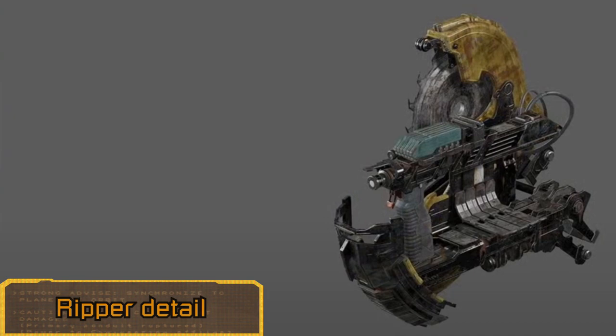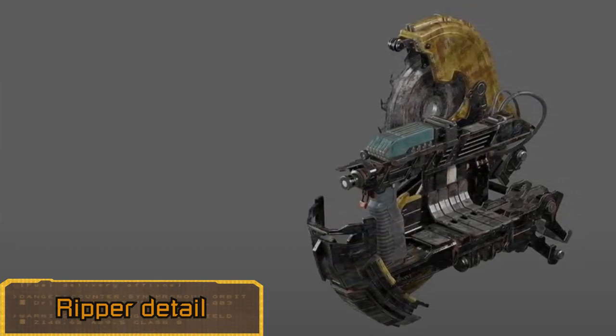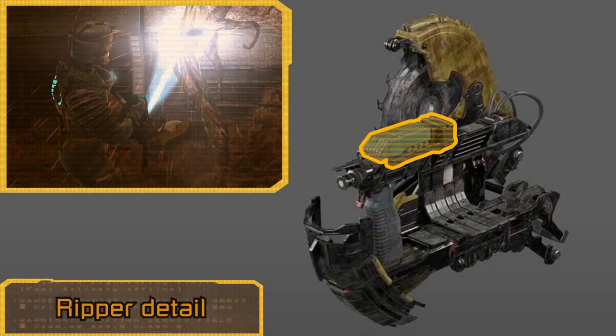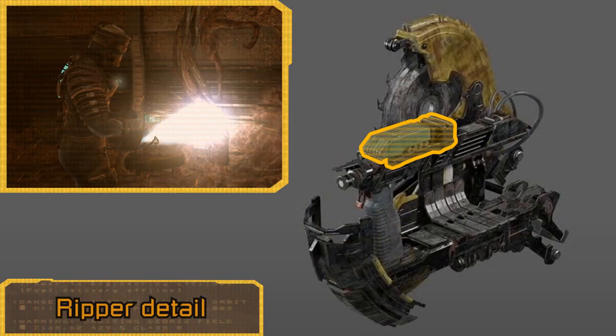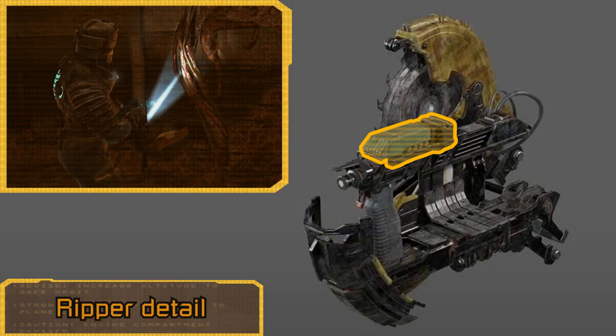When the devs were showing off a few remake models for the game, we got to see the Ripper's new design. Something that Helios Maxx pointed out is that a miniature Kinesis module is now visible on top of the tool. This is an accurate design choice given that the Rippers in the Dead Space games, when using the primary fire, kept the blade tethered in front of the user using the same method as the Kinesis module.